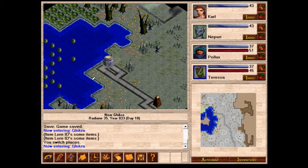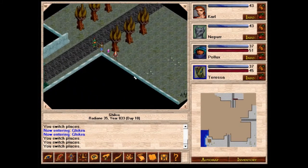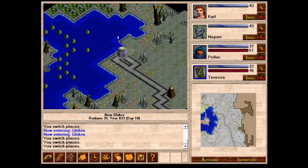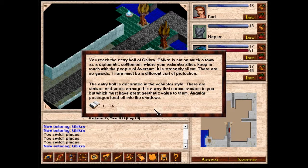Looks like we can't go that way. Let's enter from the south. You reach the entry hall of Geekra. Geekra is not so much a town as a diplomatic settlement where your Venatai allies keep in touch with the people of Avernum. It's strangely silent — there are no guards. There must be a different sort of protection. The entry hall is decorated in the Venatai style, with statues and pools arranged in a way that seems random but must have great aesthetic value to them. Angular passages lead off into the shadows.